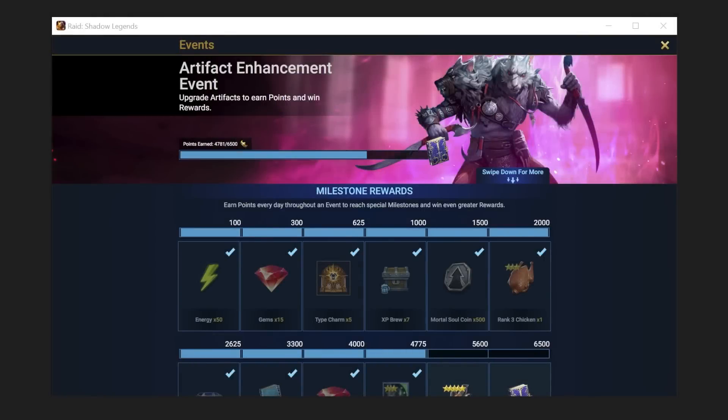For the Artifact Enhancement event, I literally just got the Champion and then stopped there. I'm quite Silver-starved, so I don't really want to be wasting Silver to get the Epic Tome — it's quite a lot of additional Silver. If I had more headroom I probably would go for it, but because I'm pretty low on Silver and we have 3 Artifact Enhancements during this Fusion, plus all the Silver for actually fusing individual Champions, I don't want to waste any and find myself in an awkward situation.